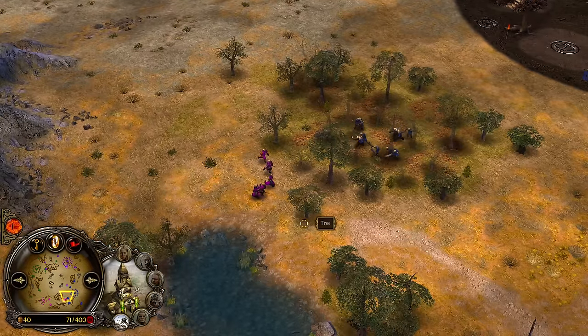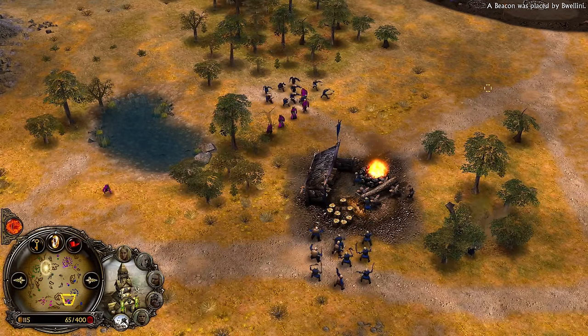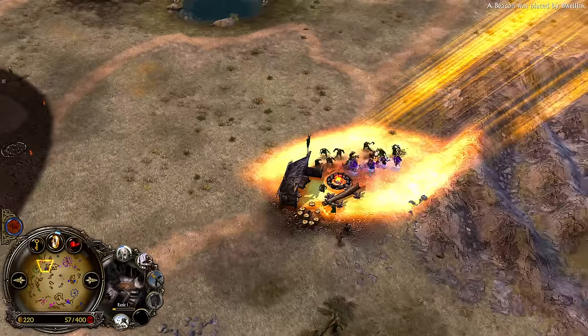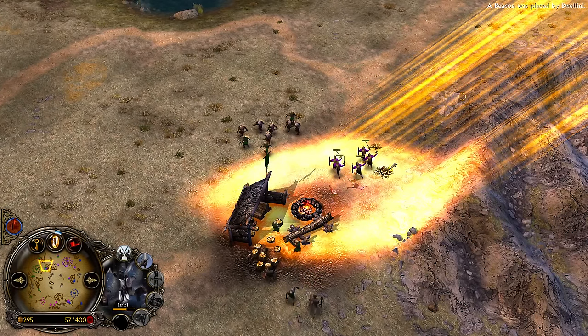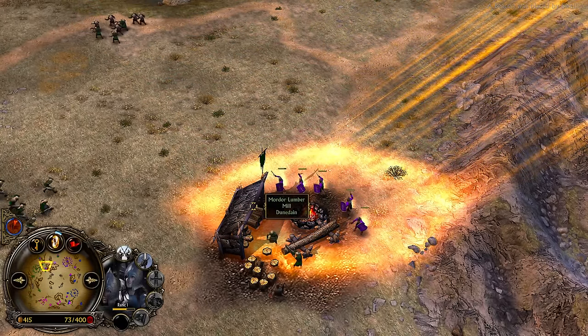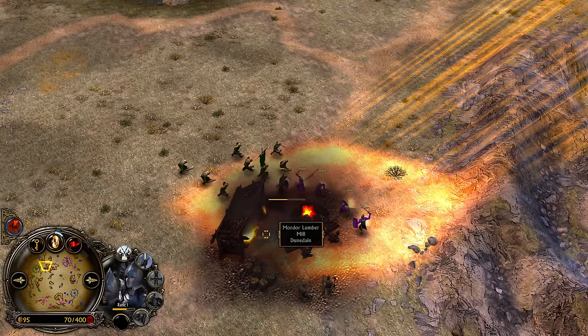The peasants are rushing forward with the Hobbit and their goal is going to be to destroy this Lambermill, but it's not gonna be possible because it's a 2v1 situation. Orc play opening for Mordor, same also for Dunedain. The soldiers have been sent forward, there comes the early heal, and there is also the Eye of Sauron from the blue Mordor player to buff those soldiers. Remember the Eye will also give you the combat experience.